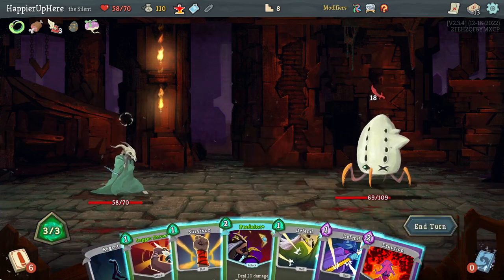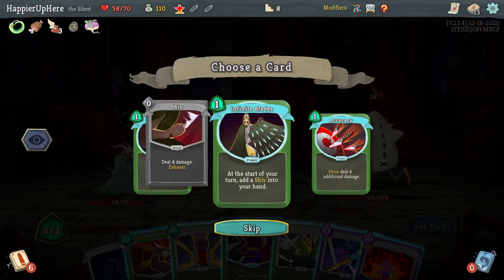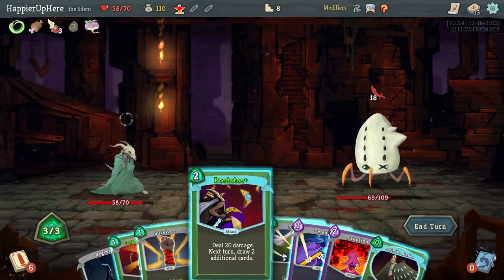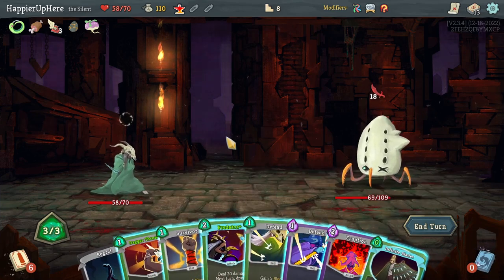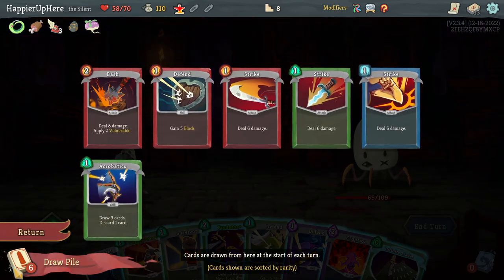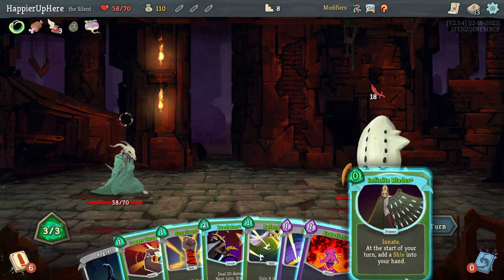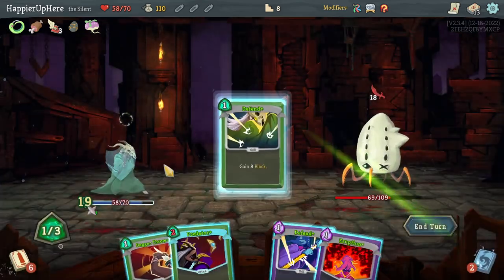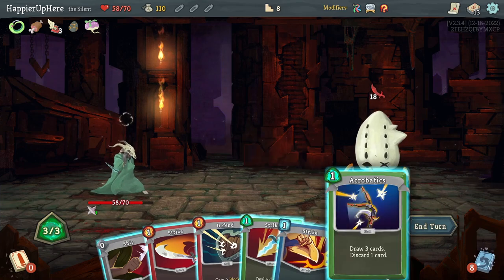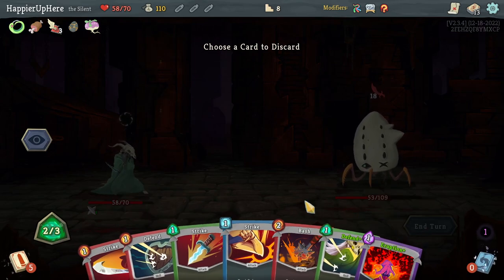18 incoming — I can't fully defend. Looking at Cal, Infinite Blades, or Accuracy — none of this will help. If I do Eruption then Predator that's 49 damage; if I do Eruption then Dagger Throw that's 24. I have Infinite Blades next turn too. Let's do Blessing of the Forge, Infinite Blades, Survivor, one Defend, and Dagger Throw. Next turn with 18 incoming there's nothing I can do to be fully defended — wasted two potions for nothing.